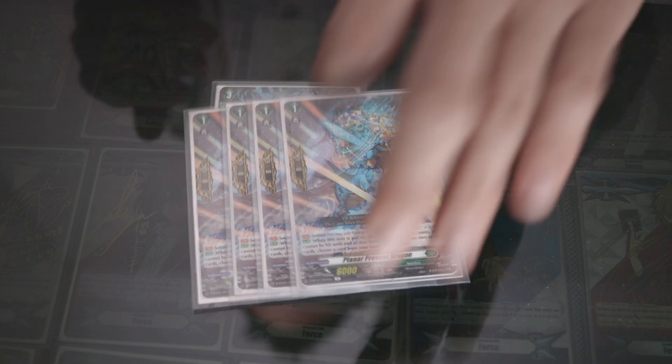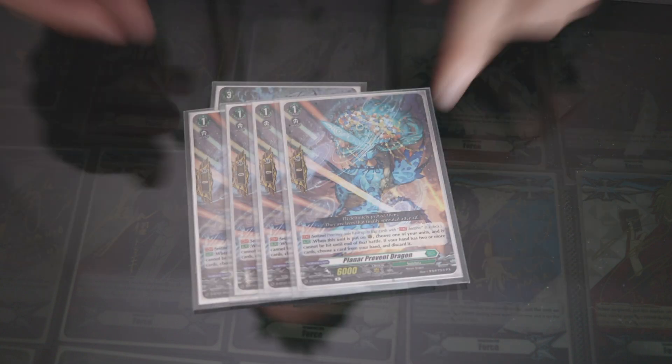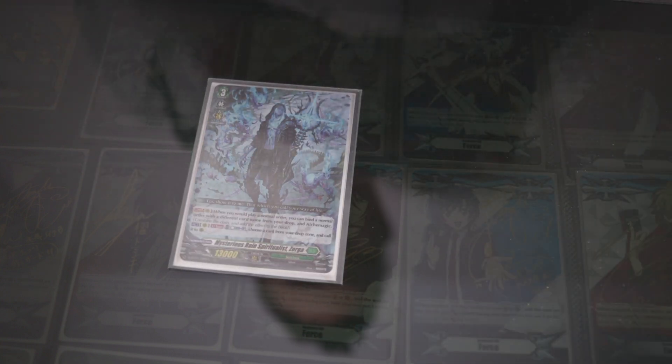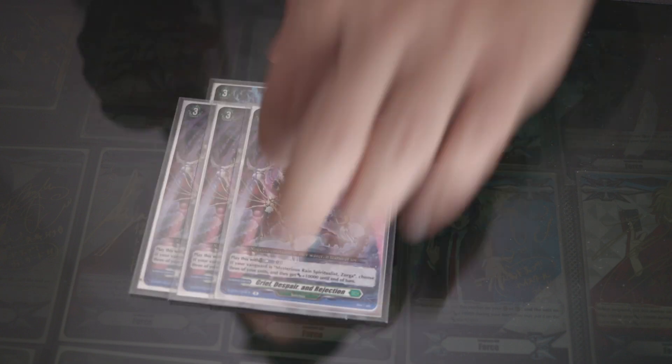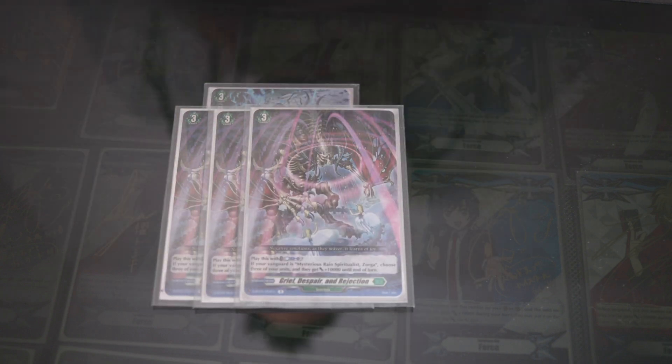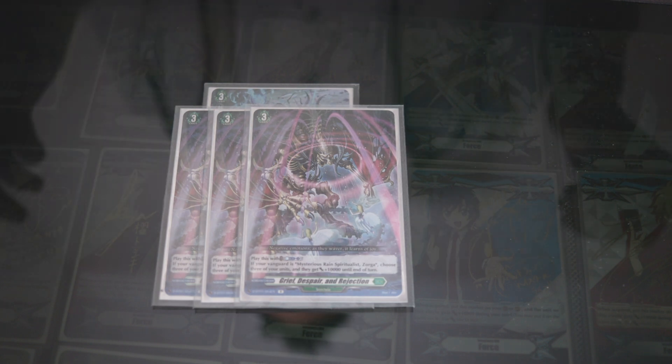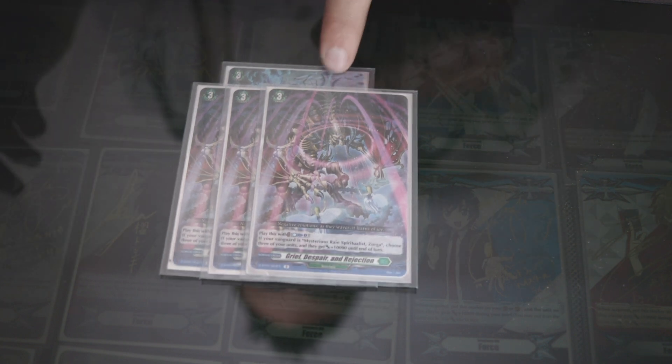I run 4 of our Sentinels, just because Sentinels are Sentinels — it's great. Pricey, but great. I run 3 of our older cards, our main grade 3, that's Counter-Brice, and chooses — I think it's choosing unit.